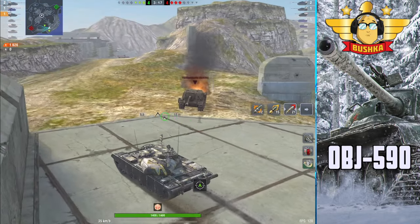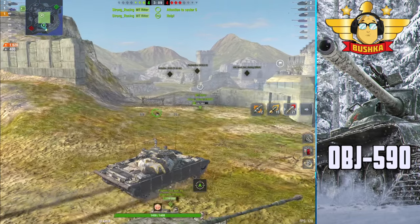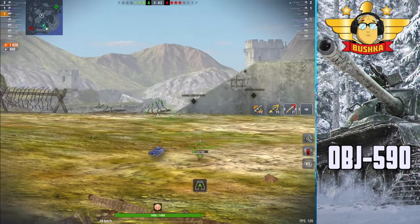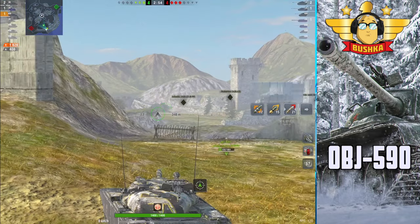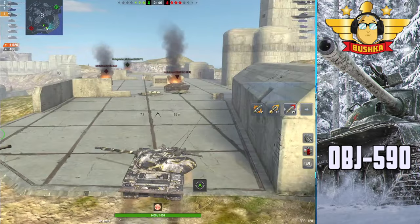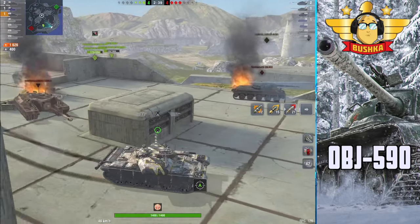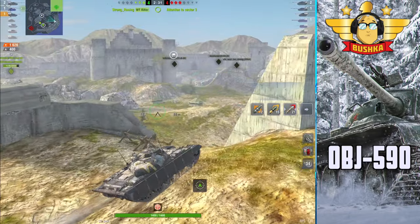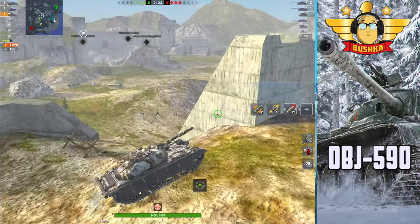Something that will allow you to be effective in set places on set maps. When you're running an STB with 11 degrees of gun depression on Canal, you want to go to that hill and farm shots on the medium flank. When you're in a T-62A on Middleburg, you want to get low into the ridges and use that extraordinarily strong turret armor to bounce shots with high DPM. The Object 590 is important because it earns good money and has the ability to go hull down and use gun depression, but at the same time be a bully about it.